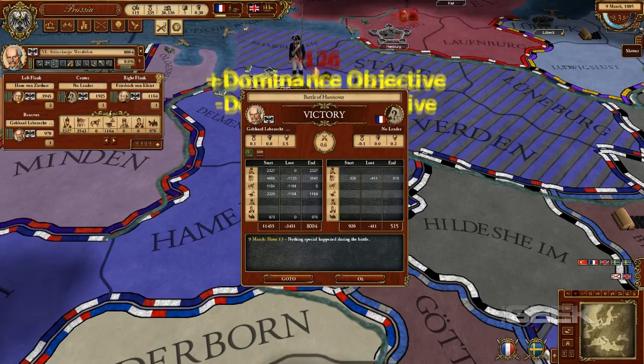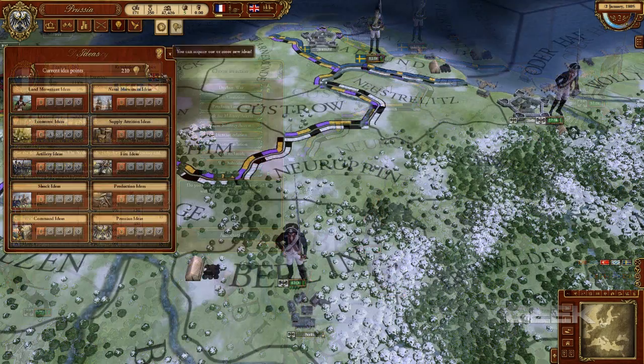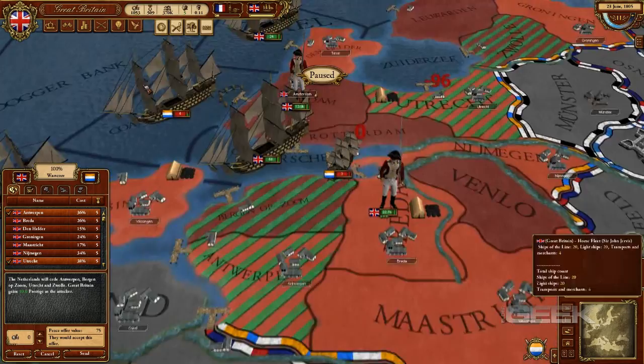In addition, players will need to use diplomacy to improve relations by providing financial subsidies, as well as form coalitions with other nations in order to effectively fight wars. Instead of a technology tree, the game features an idea system, where players use idea points to choose from different improvements to economics, military doctrine, as well as embracing types of technology in order to enhance your overall national power, which could mean victory or defeat.